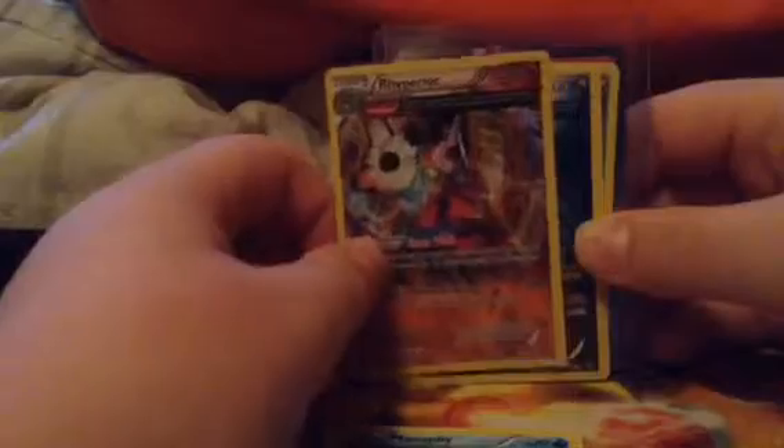Okay so out of seven packs we got a bunch of great cards. A Manaphy holo, a Rhyperior Ancient Trait holo, a Kangaskhan Ancient Trait holo, a Goodra holo, and Archie's Ace in the Hole Trainer card. That was a nice pull right there.